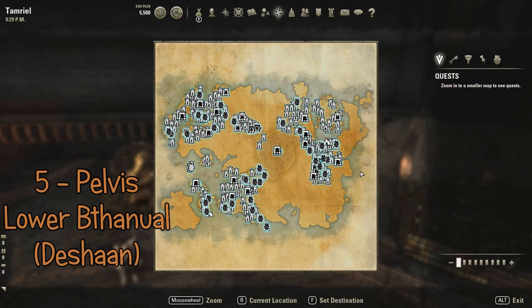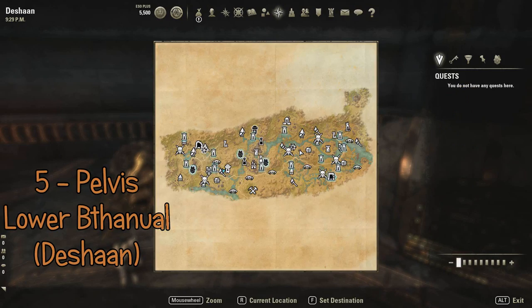The fifth piece is the pelvis, and you find that in Deshaan, in Lower Bthanual.